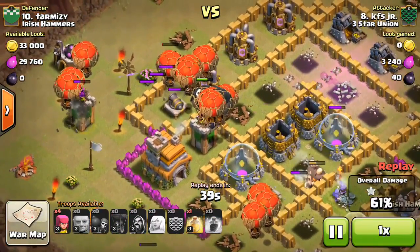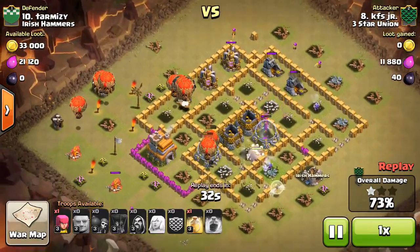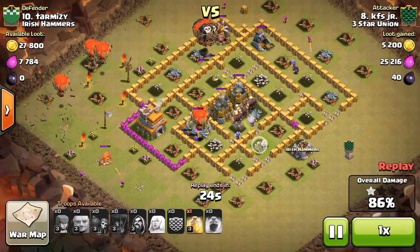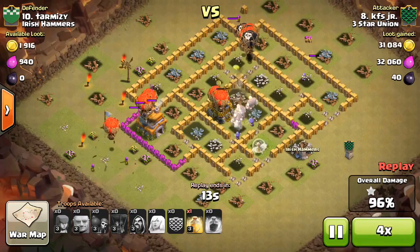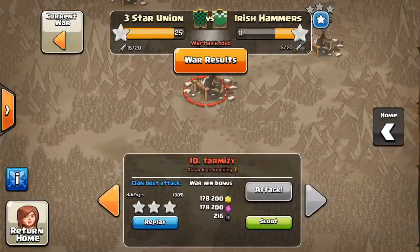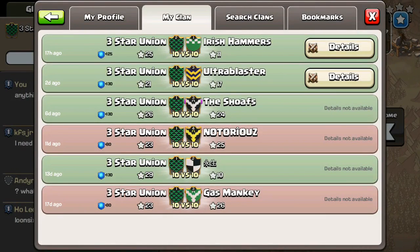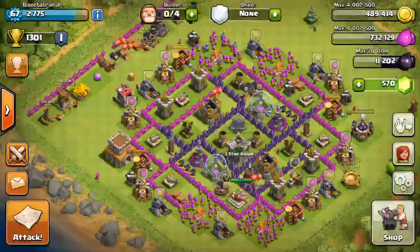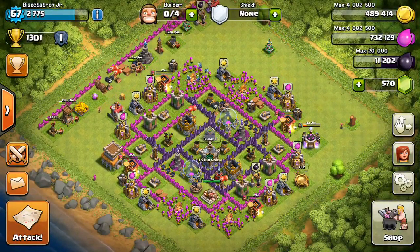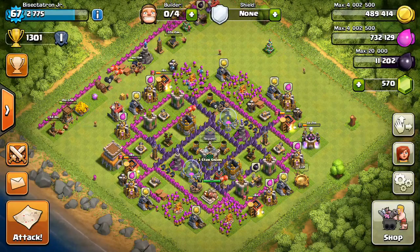Look at how many balloons he has left once the archer towers go down — pretty amazing. He spreads out some archers for cleanup and gets the three stars. Six-star war for KFS — always nice. As that town hall goes down, that's it guys. Hope you liked it. Three Star Union is doing pretty well — three-war win streak, had some close ones but getting the job done. We're level two facing a level three clan so we'll see. Make sure to join if you're still looking for a clan — welcoming pretty much all levels. Hope you enjoyed the video. Bisectatron out.